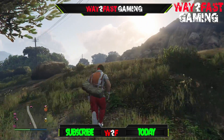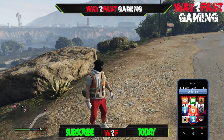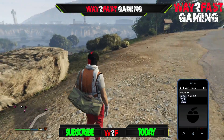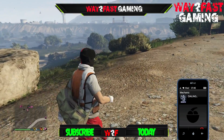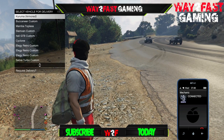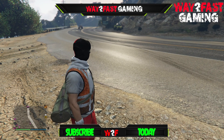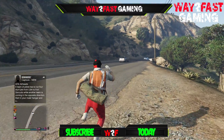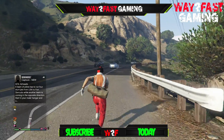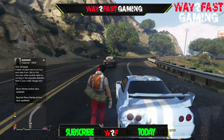Now, what I'm going to be doing is calling in the Elegy Retro Custom that I want to dupe — with custom plates on. Make sure you dupe with custom plates on. Now, I made a fatal mistake today by selling a vehicle that had the same number plate, and I'm now on a one-day sell limit. So I'm sort of screwed there — I have to wait before I get my custom plates back — but in today's video I can still show you how to do this. So I've called my Elegy in, and we're going to be doing a few steps here to get this completely glitched out.